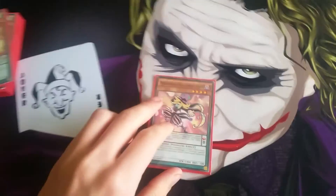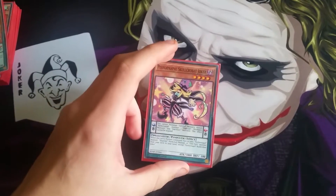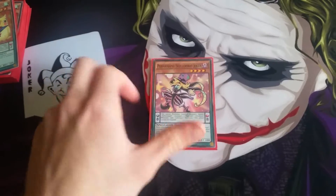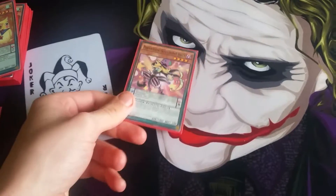To start us off I do only have the one Performapal Skull Crobat. I know it's off the ban list so I am looking at trying to get two more. It's a great searcher, really fun, and the scale is eight so that brings out a lot of your stuff.